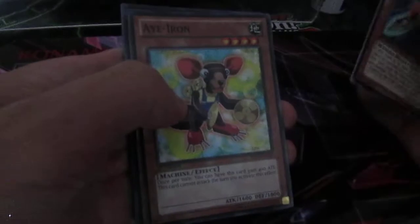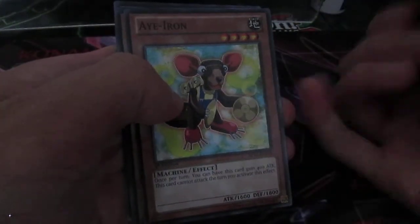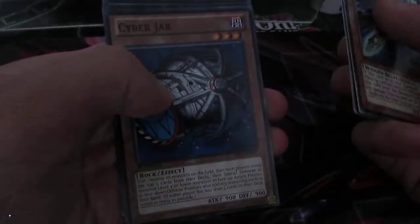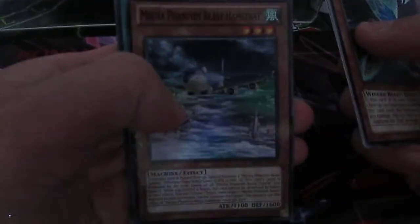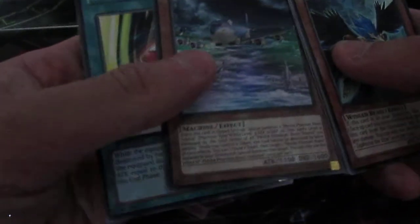We've got Blackwing again. This one's interesting — I know it was in Arsenal 7 but this one's a Common. I don't know why they put it in. Cyberjorn in Rare — quite happy with that. Oh nice! Mecha Phantom Beast Hamstrat — I think it's called. And then... oh my goodness, I never expected that. That's pretty interesting.